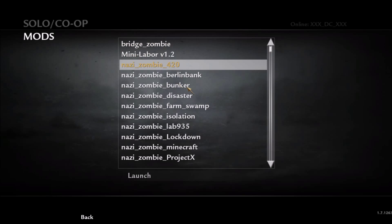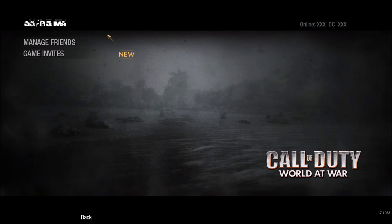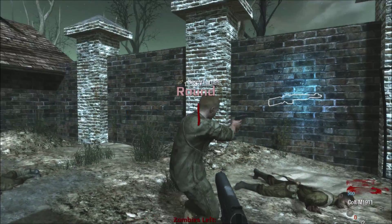One player is distracted watching their dog chase a fly. They get back into the game — game advice screen appears. This time a different menu loads. One player realises they bugged out and loaded both the Bunker map and the first campaign mission simultaneously.